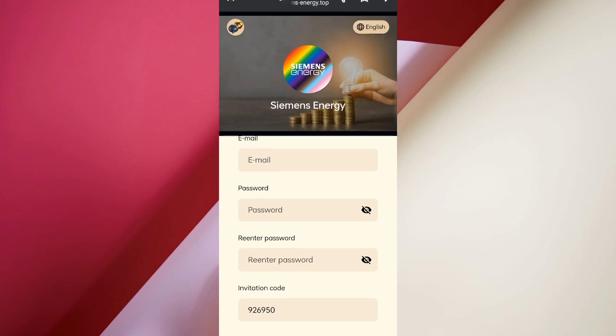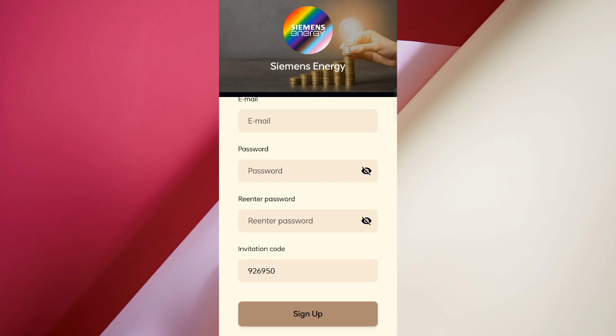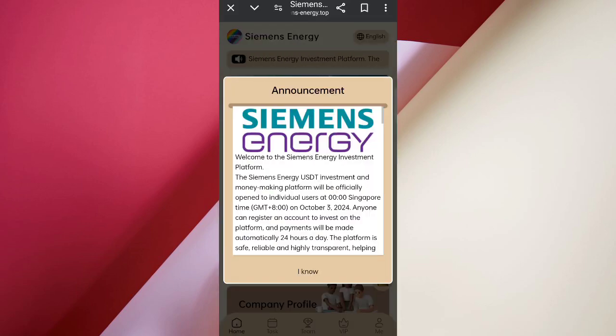First of all, enter your name, then enter your email, enter your password, and enter your referral network. Then click on Sign Up. After signing up your account, you will see the dashboard and you can see the latest announcements.